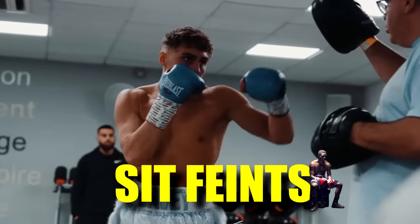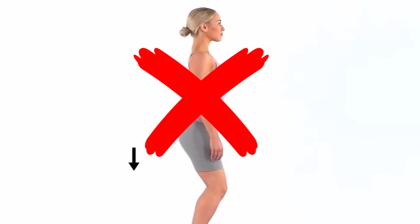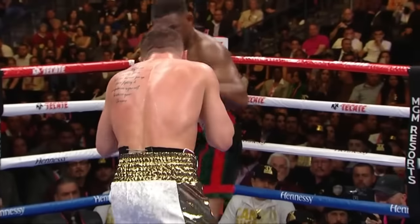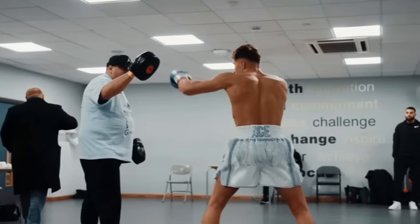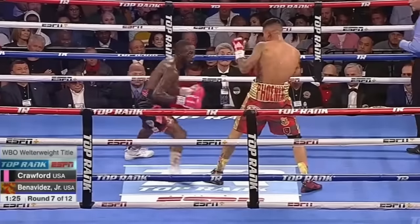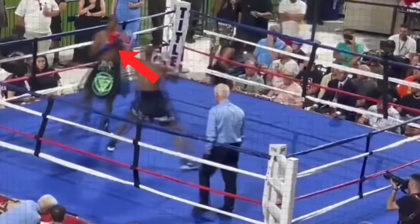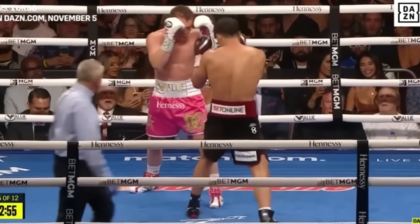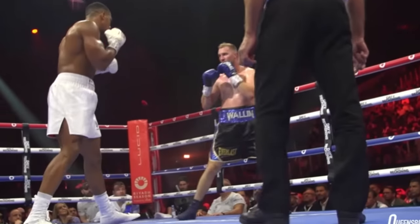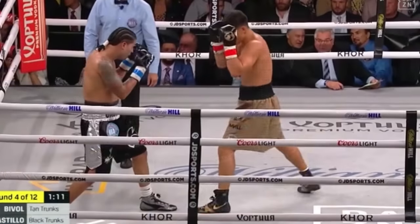Sit feints suggest a level change when in reality you only drop down a few inches. This is not a corner squat — it's a controlled fall into a fighting stance, like a micro bob or weave, which is much better for speed and energy efficiency. Level changes are used for all kinds of techniques like body punches and bump-ins, so sit feints are as versatile as they are efficient. Many fighters also sit or sink down into their stance before they jab, particularly when stepping in hard for max reach and power. I like to spam sit feints because they're defensively sound, they leave your hands free to work, and they put you in position to follow up with almost anything.